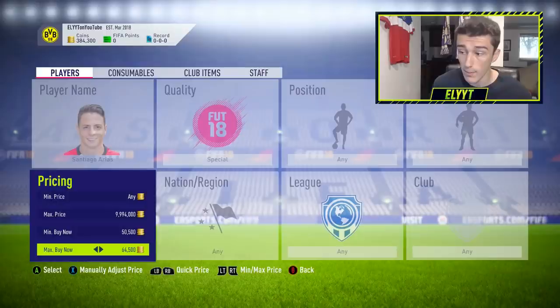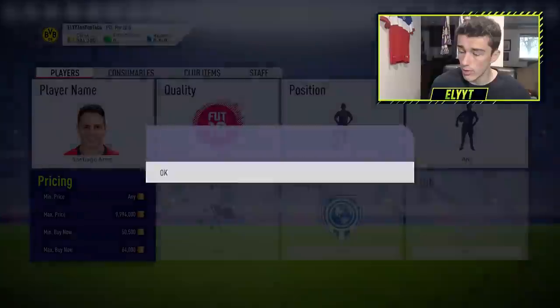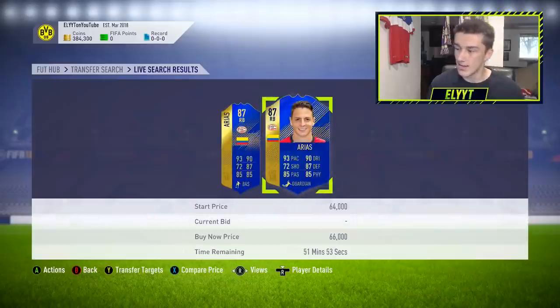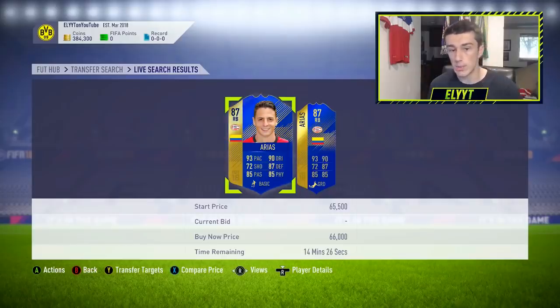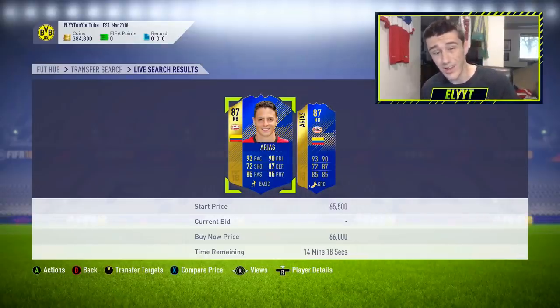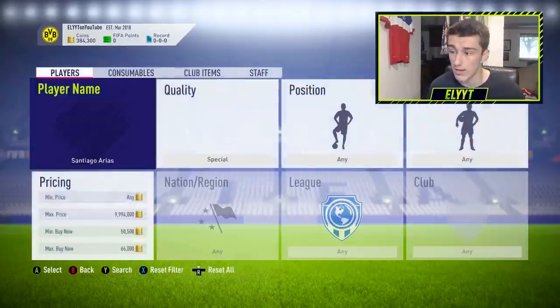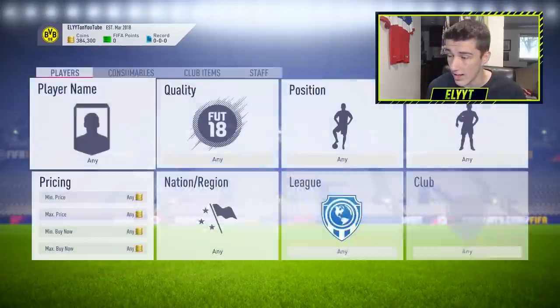Another card I don't have on my transfer list but I do like is Santiago Arias. Arias is actually a super nice card for an investment — I've seen him as low as about 62k this morning, but he's 66k now. I'm going to wait until he drops back down. I like this Arias card because: one, he's one of the cheapest Team of the Season cards; two, he's been out of packs for a week; three, he's a very usable card — he links with Lozano, he's Colombian, and he's in the Dutch League. His card is super good. If you can get that card for like 62k or less, I like that as an investment.